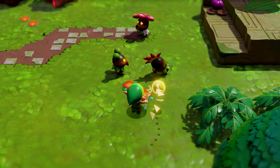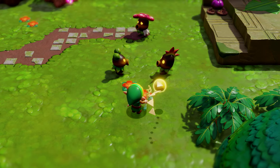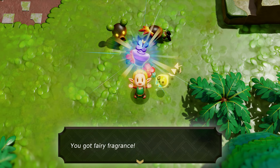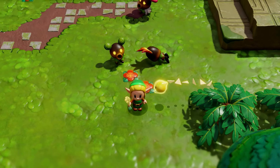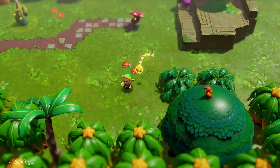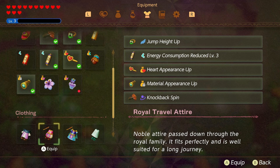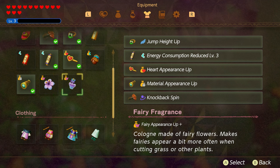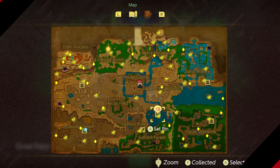Once you find all four locations, the side quest is complete and you'll receive the Fairy Fragrance accessory — even better than the Fairy Flower. The Fairy Flower gives 'Fairy Appearance Up' and the Fairy Fragrance gives 'Fairy Appearance Up+', so you'll get even more fairies spawning randomly.